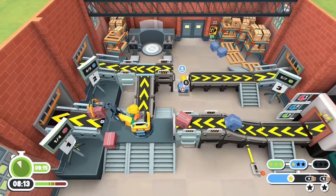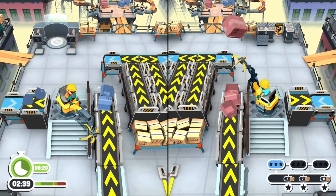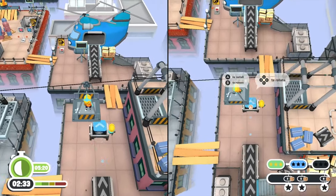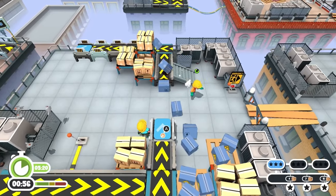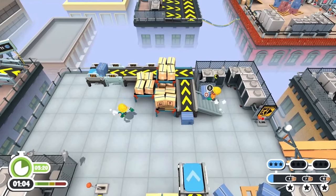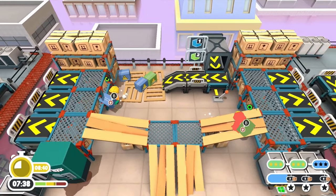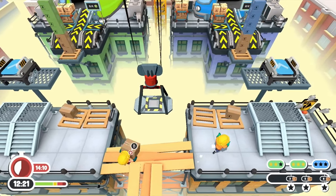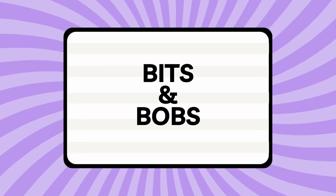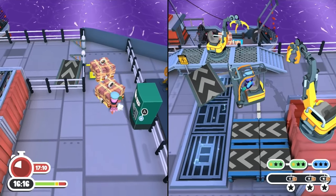Since something new gets introduced around every five levels, we moved past the forklift and started working with the new spring-based conveyors. These had us launching packages back and forth from one conveyor to another, and often even across buildings. This was the best the game had been so far — the levels were getting more complex with less busy work and more puzzle elements and frantic scrambling. We enjoyed making sure everything was set up properly, as the levels felt a bit like a Rube Goldberg machine, albeit one that frequently malfunctioned.